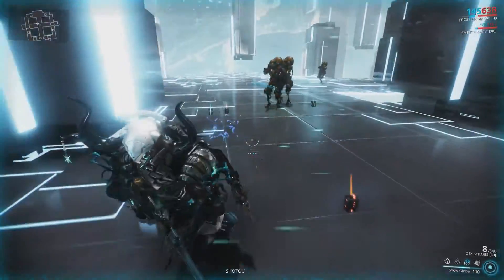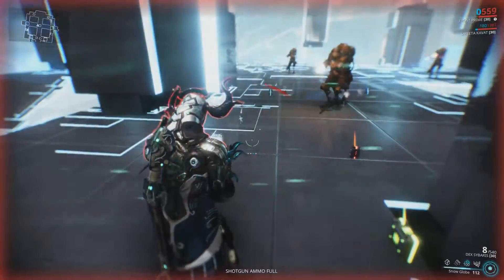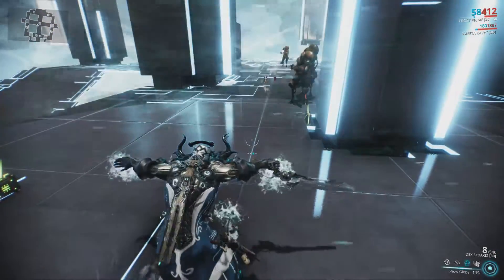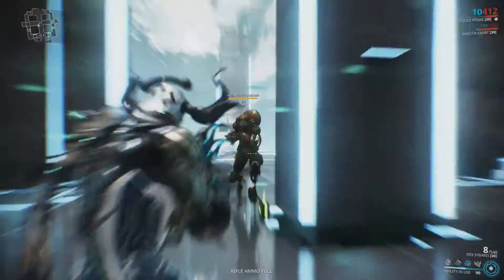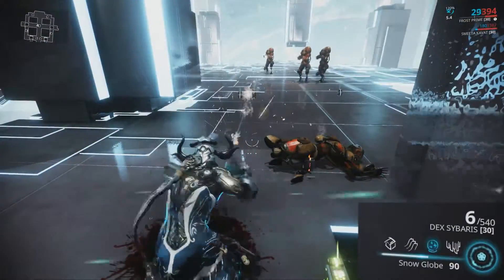If you cast a snow globe inside an existing globe, the older globe will be removed and their total health will be combined into the new one. For each new cast, the invulnerability period is reactivated. You can see the percentage of health remaining in the ability's icon.